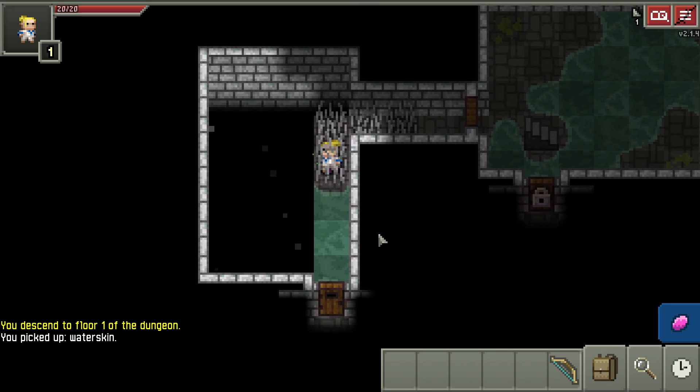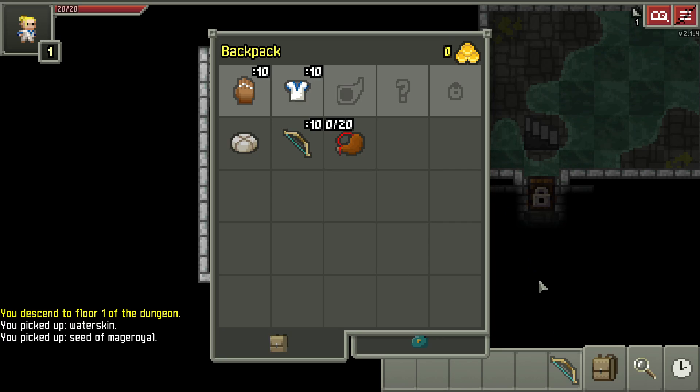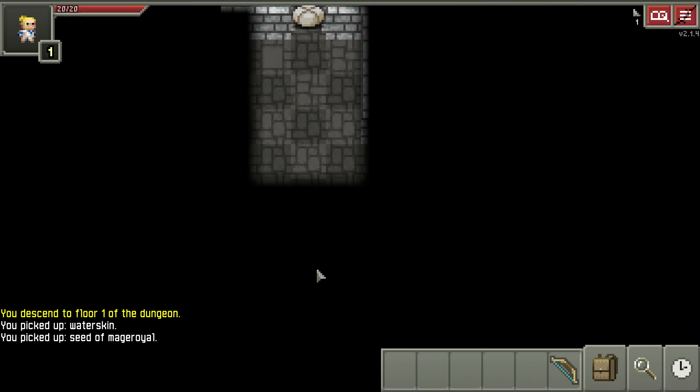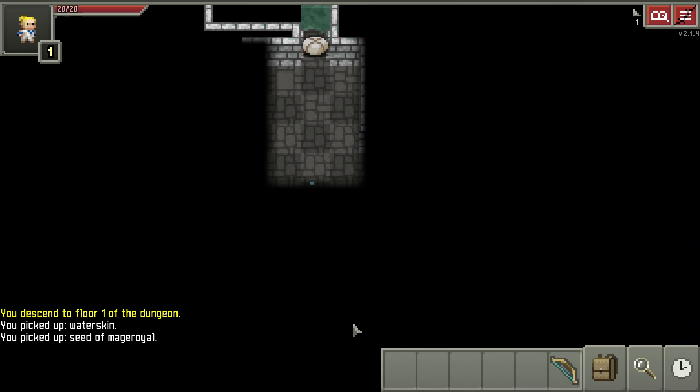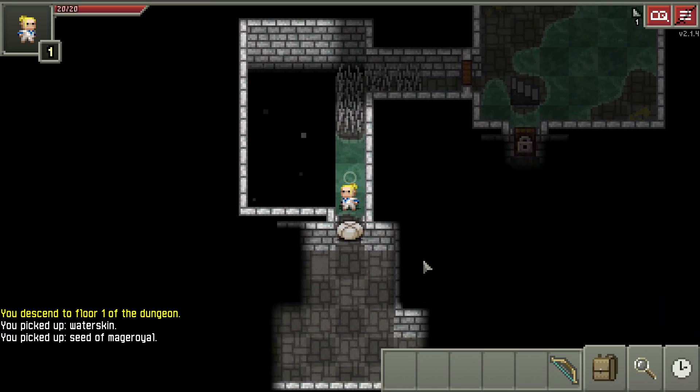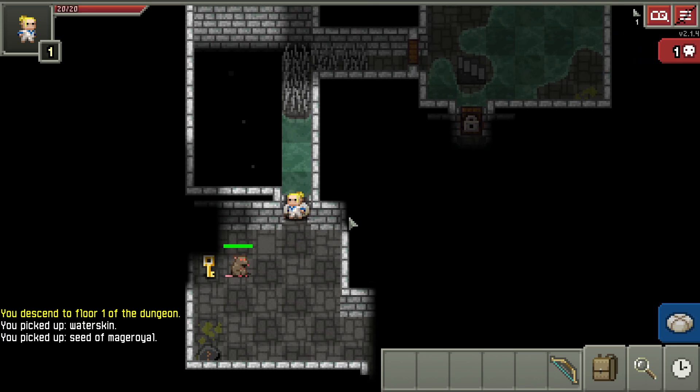It doesn't sound like I'm hitting anything, so it's probably safe to assume there's nothing there. Same thing here - I'll shoot down this direction to see if anyone's there. No one's there. Same kind of deal - I'm going to throw the food this time, open this door and see if we can see anything. I'll shoot way down there anyway. I don't think I hit anything.